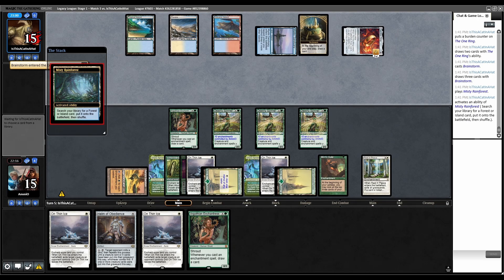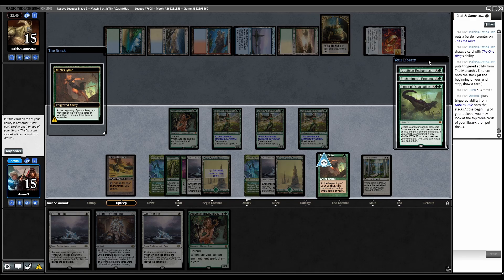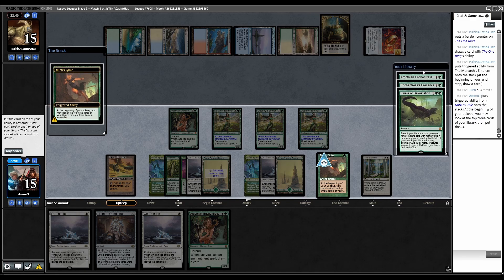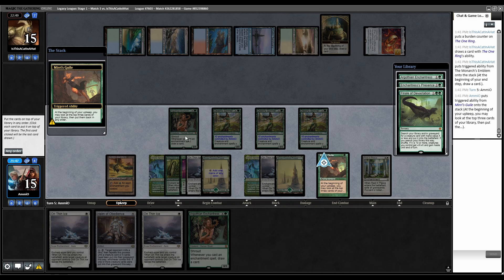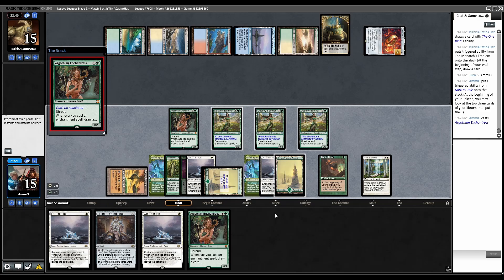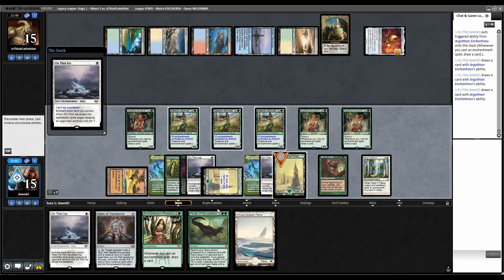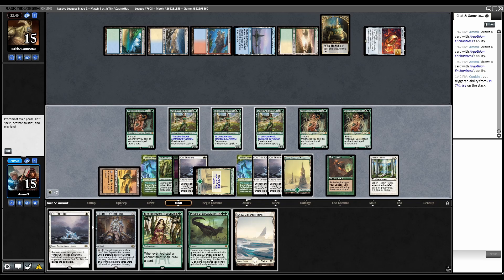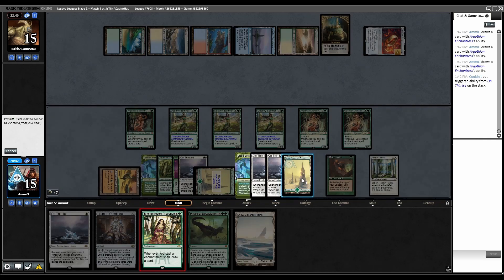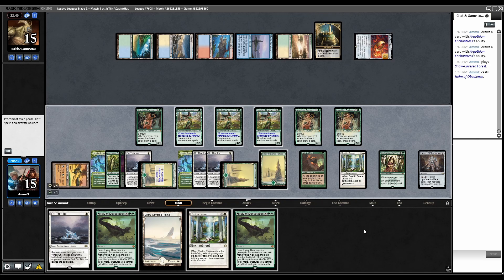Opponent Brainstorms, Misty Rainforest fetch, another Ring. Miri's Guile trigger. Play Helm - they Force it. Playing more Argothians, Wild Growth for triple draw - every card we play is drawing four cards. Play a forest, cast Helm of Obedience - they allowed that to resolve! Target opponent. Oh my god, we won that match.